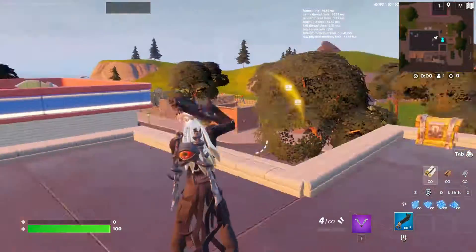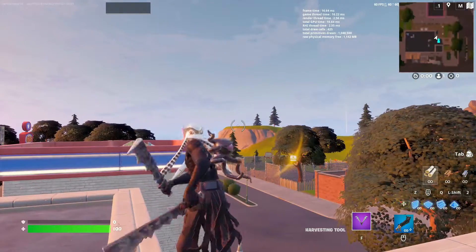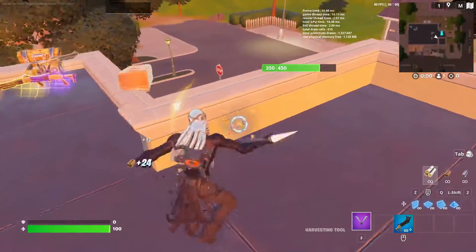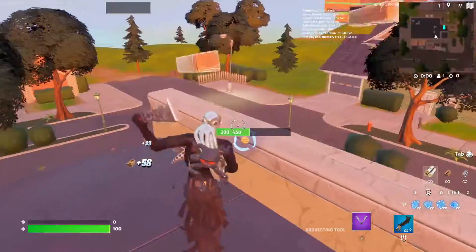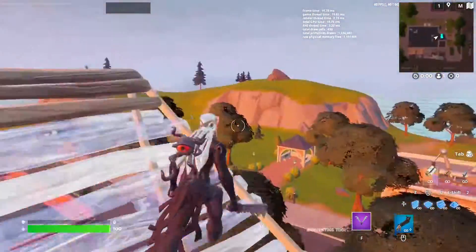I guess not — that is really odd. Oh, it does! Okay, it was just glitched. Very cool. Anyways, so it does draw from the back bling. Here's the pickaxe. This is what it looks like when you hit something — just a normal pickaxe, nothing too special about it.